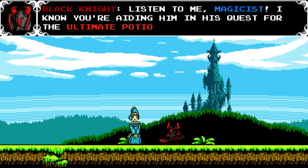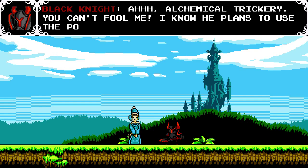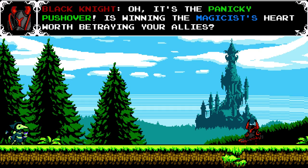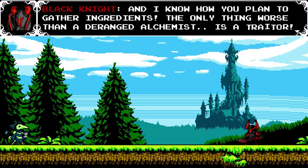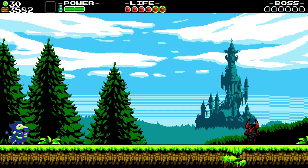The Black Knight. 'Listen to me, Magist — I know you're aiding him in his quest for the ultimate potion.' I'm going to read out the text just because sometimes people are just listening. You should really look at how this stuff is written — the animation and text looks so simple but it's such a cool touch. 'Can't fool me — I know he plans to use the potion to beguile you.' 'What are you insinuating?' Black Knight's a little kooky. 'The only thing worse than a deranged alchemist is a traitor.' Alright, let's kick this guy's ass.